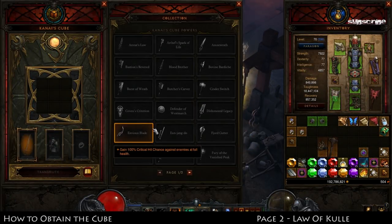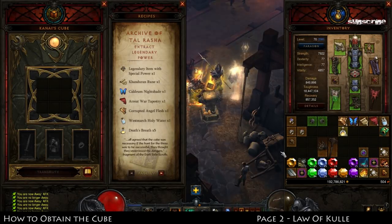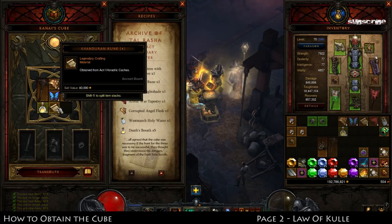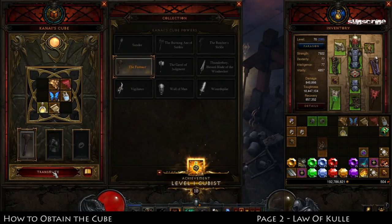You cannot use other class effects on your character — so I can't use a Wizard-specific effect on my Barbarian, for example, because it would be overpowered. Let's go ahead and make our legendary powers permanent. We're going to do the Furnace — the 46% should go up to 50. You can just right-click the items out of your inventory and it'll work. Extracting legendary power will consume the legendary item. And there we have it — the Furnace effect permanently equipped.